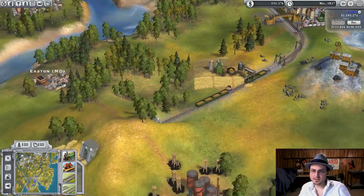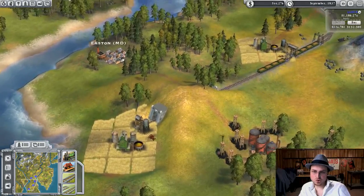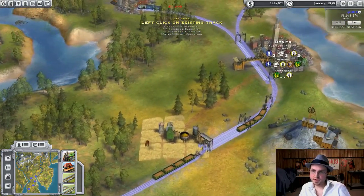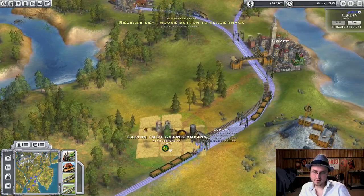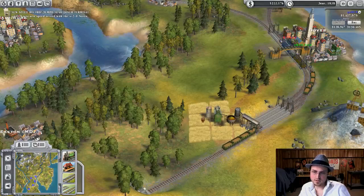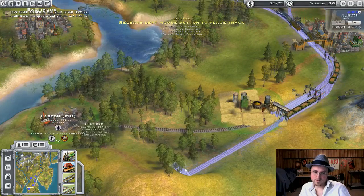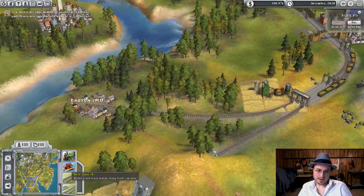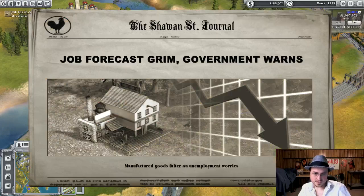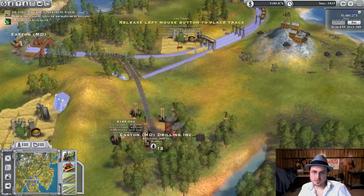We're returning some more profit — excellent. The hard part is going to be figuring out how to connect Easton to here, because all the rail has to be connected. It'll want to drop off the goods somewhere in Dover. I'm going to build a little further back and then build a double track here. Grim job forecast — that's bad.